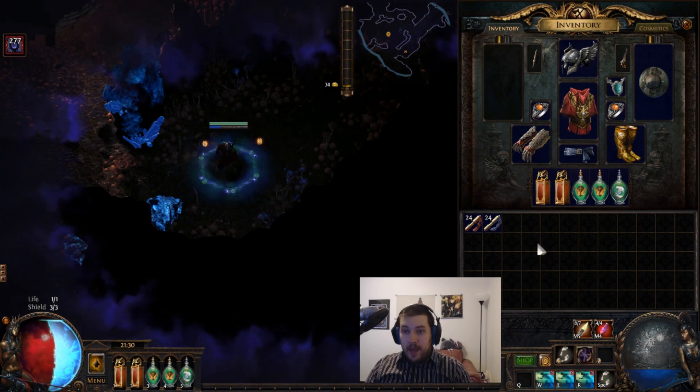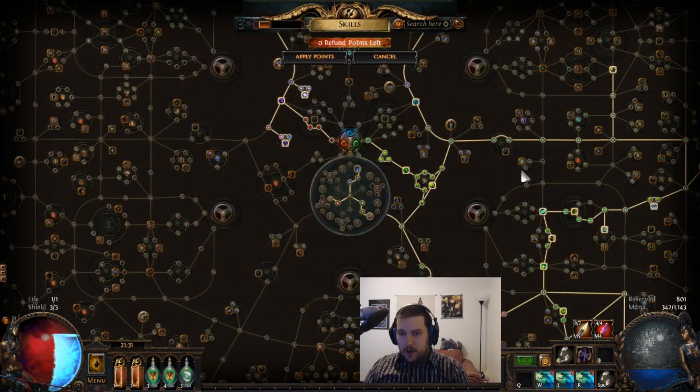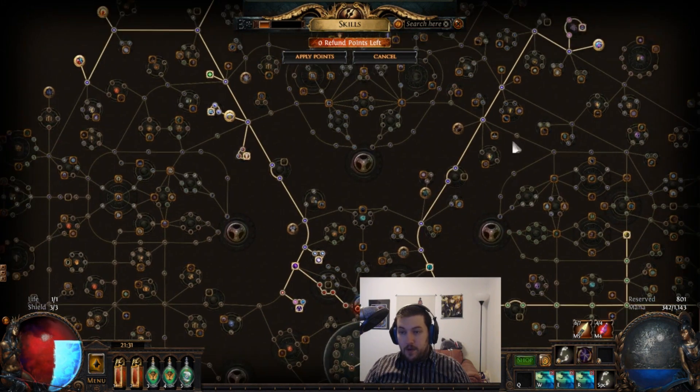I just want to be upfront — this is my elemental hit character that I converted over. I was bored of it and didn't want to play it anymore. I wanted to sell all the gear I had — like Calms Hearts and stuff — so I decided to try this out. The thing that makes it go is...